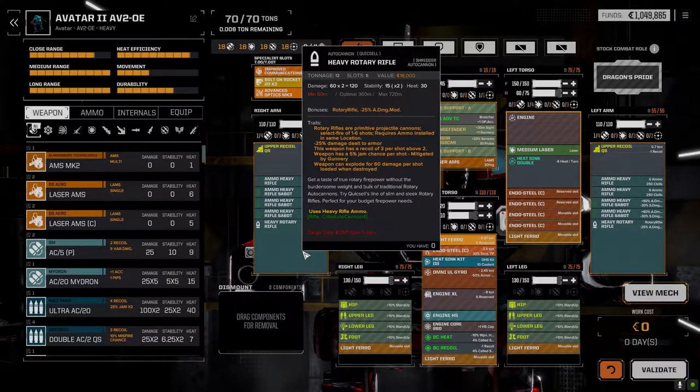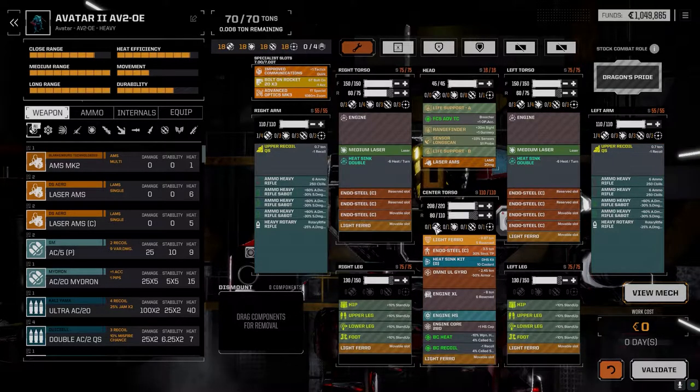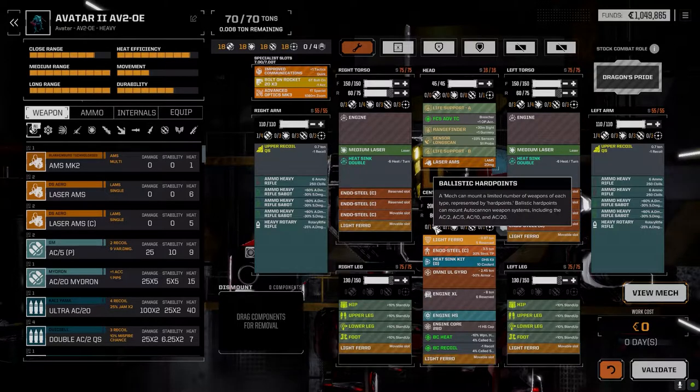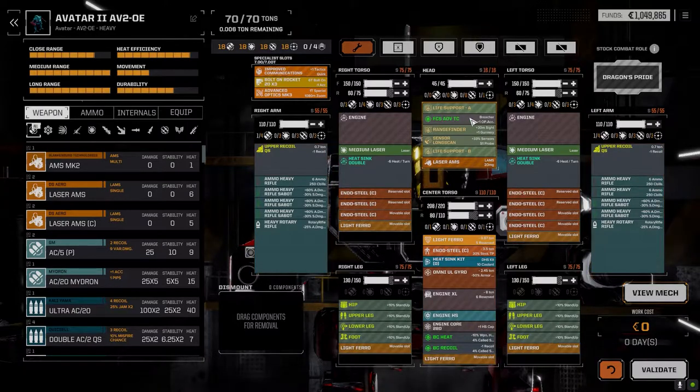I'm not going to try the Avatar today — that's tomorrow's mission. I want to run the main lance today. I thought about taking the Centurion out of service but I was more okay with the Centurion than the Talos. The Talos seemed very sketchy, so I removed the Talos completely from service — which was a bonus because the fire control system advanced was in it, and pulling that out really helps this build.